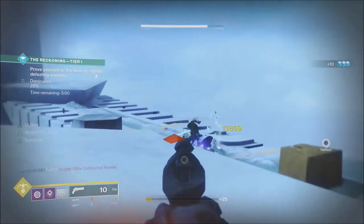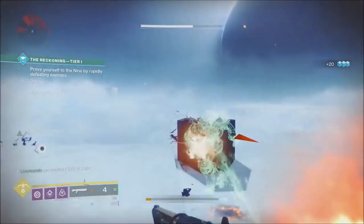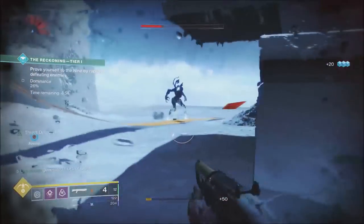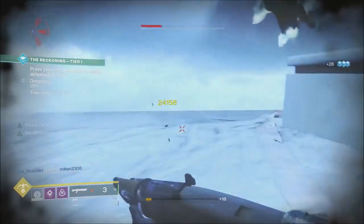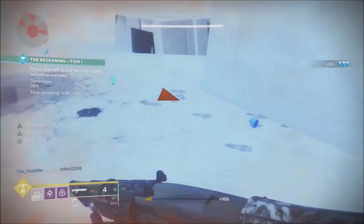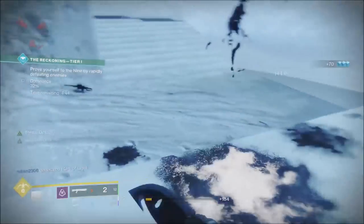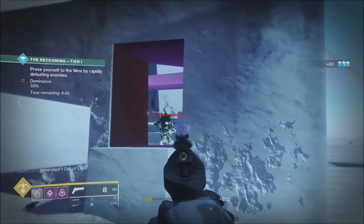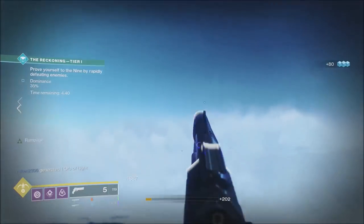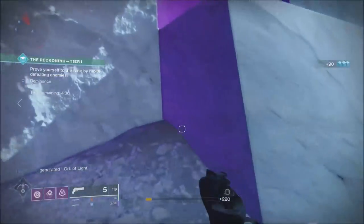I've got machine gun reserves on — I always put machine gun reserves on. I've got double heavy ammo finder because nobody really knows how that works yet, but I'm going to use the ammunition I came in with and no more. I'm not going to pick up any heavy ammo whilst I've got the Thunderlord on because I want that for my heavy — the Warcliff Coil — to use against the boss.